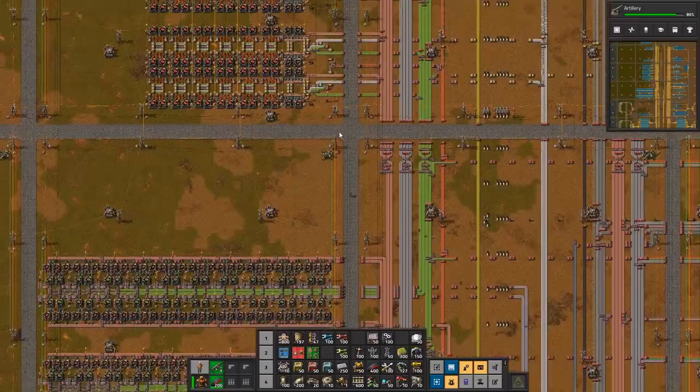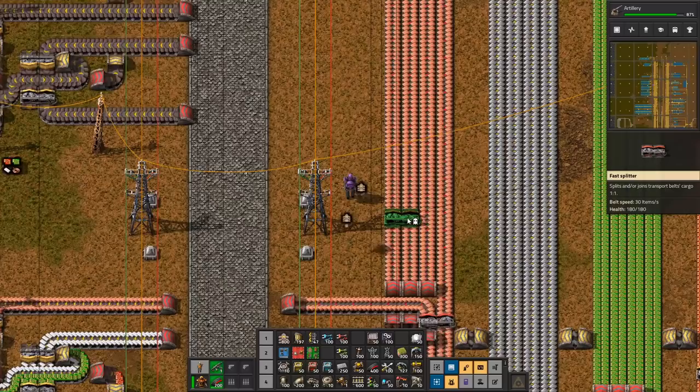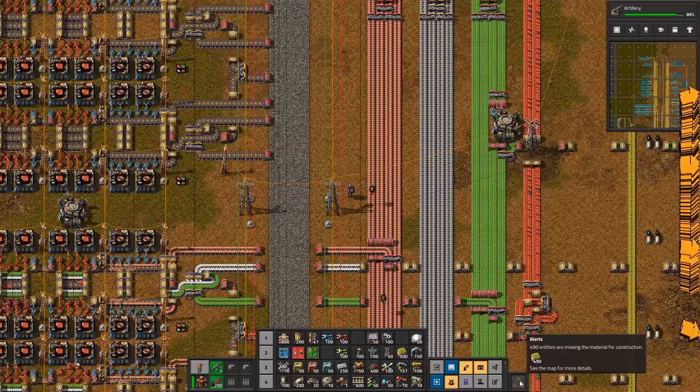We've got these coming in here — that's working. More greens. Four lanes of greens. Four lanes of reds — I really have a tough time getting the last one in here. But yeah, I guess we'll try it. Remove robot rush. Upgrade everything to red. I don't think that's an option yet. Let's have a look at the red belts here.